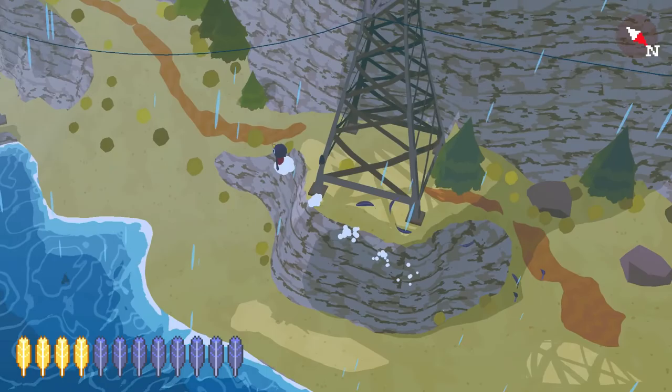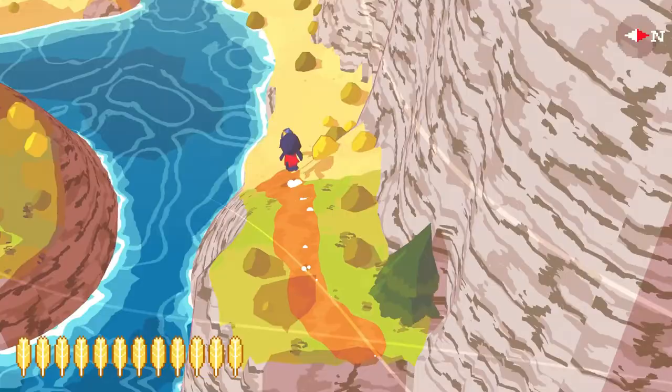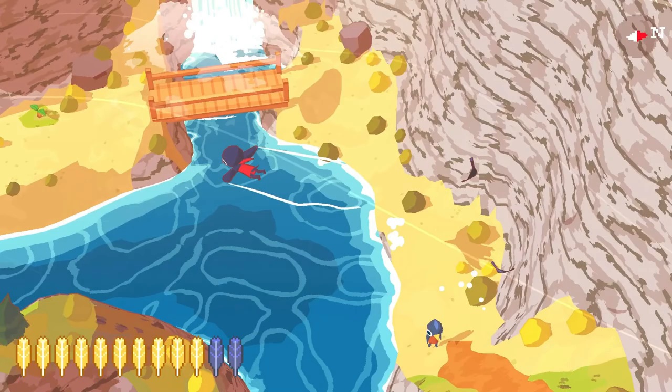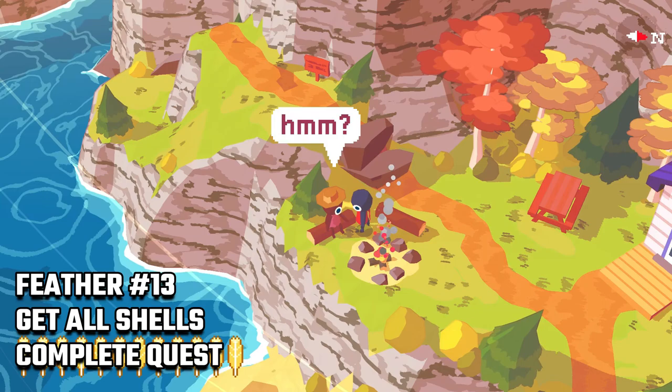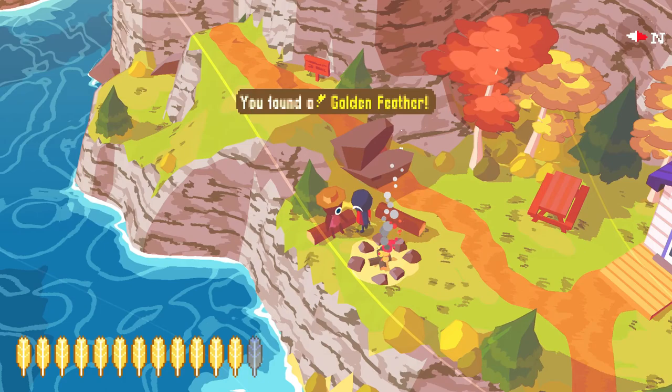We continue traveling left looking for money and shells, and you should be pretty close to where we started talking to Aunt May. At this point you probably have all the shells so talk to the kid again and accept her quest. After giving the necklace to your Aunt May, she'll give you feather number 13.